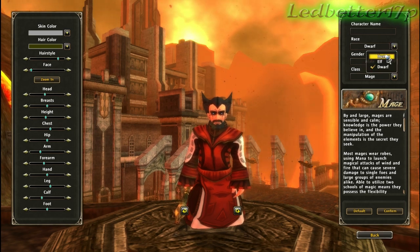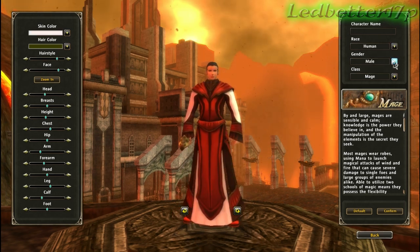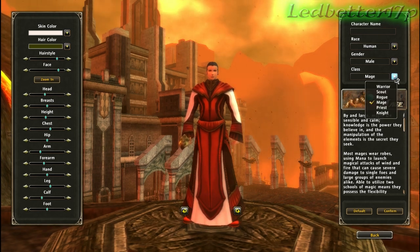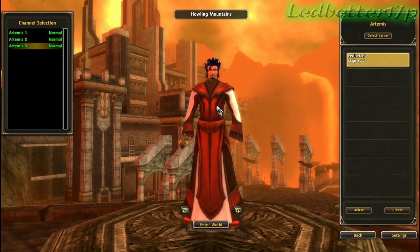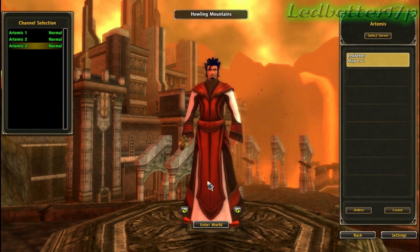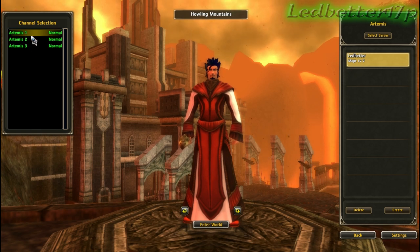I tend to like the human characters, but with each race you can choose any of the classes: Warrior, Scout, Rogue, Mage, Priest, or Knight. So we're gonna go back — I already have a character made, a level 2 human mage. We're gonna go ahead and choose the channel I'm on, Artemis 1, and enter the world.